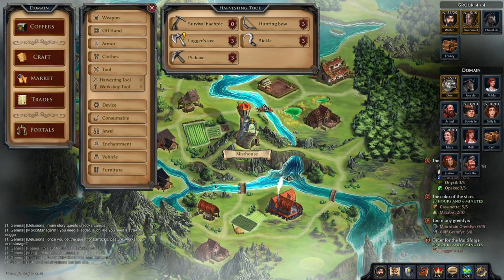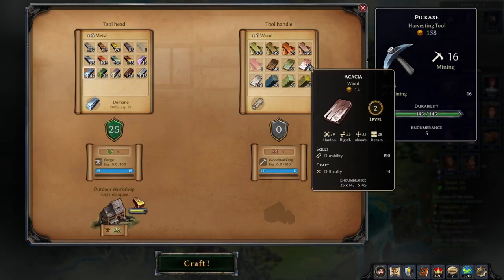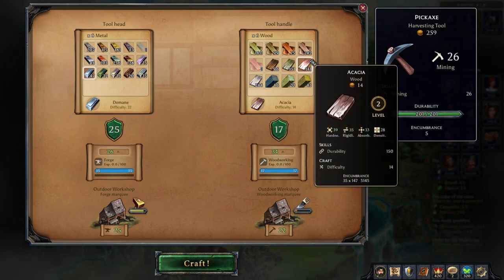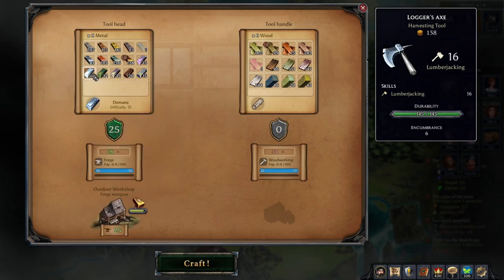Alright, let's talk about how to make and get better tools. For your pickaxe, you can grab some domain and some Acacia. That'll give you 26 mining and it'll carry you for a very long time.